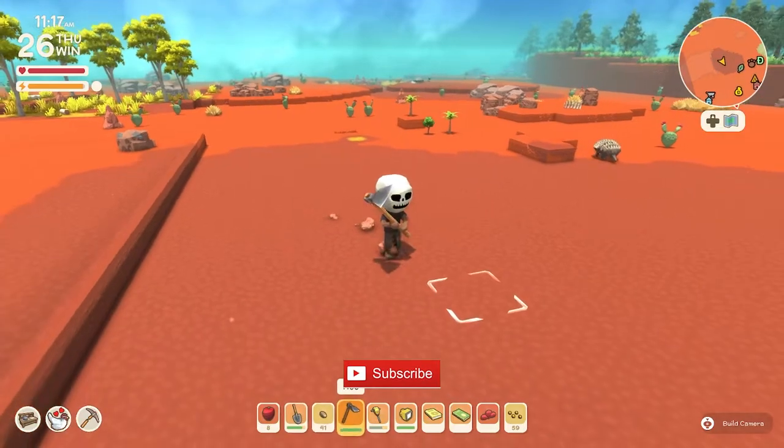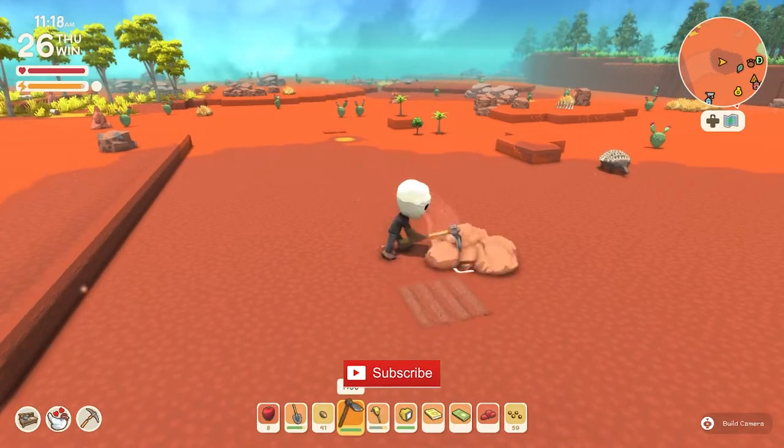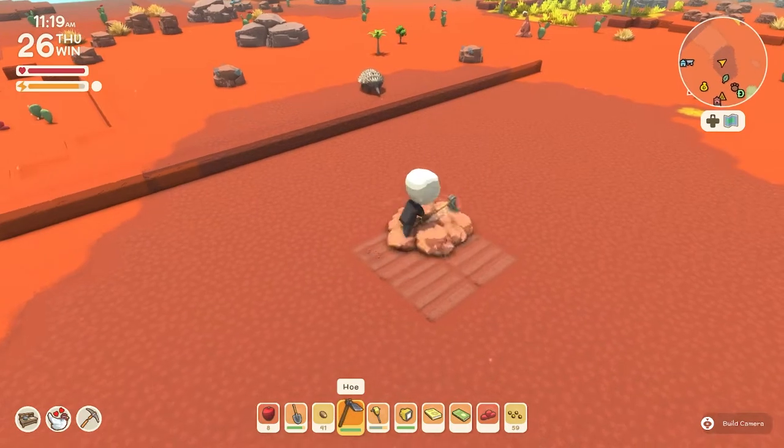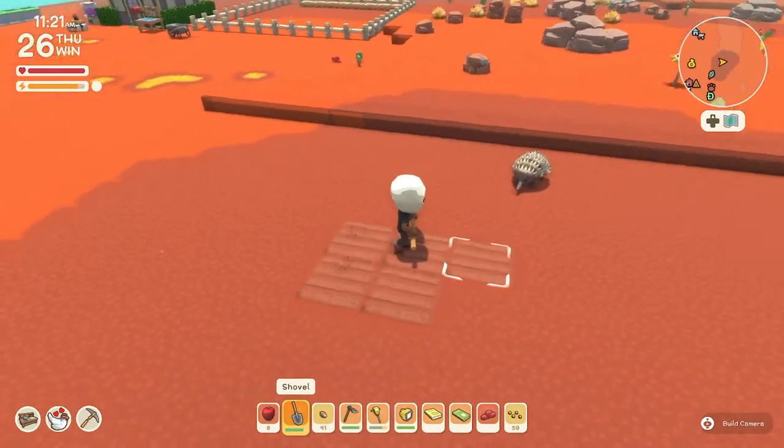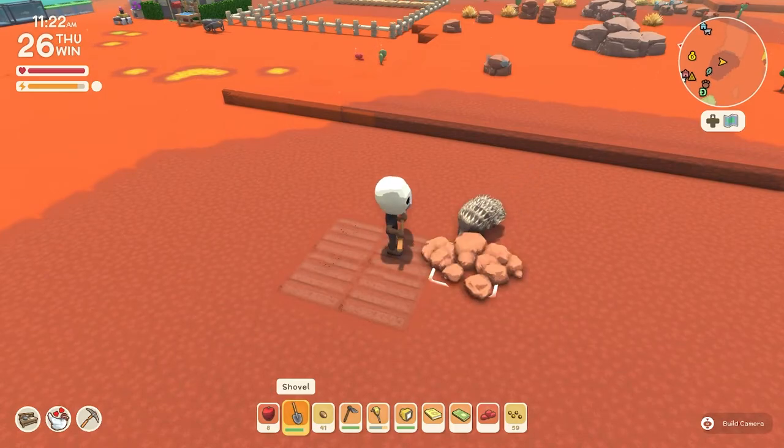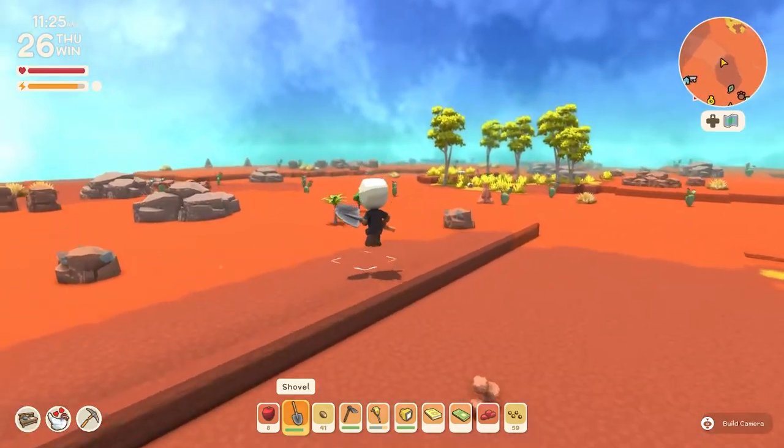The next thing is if you're making a farm and you're trying to make it look pretty and you accidentally go too far over, to get rid of the tile just dig it up.